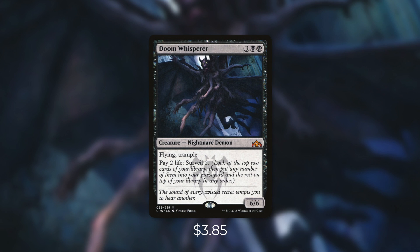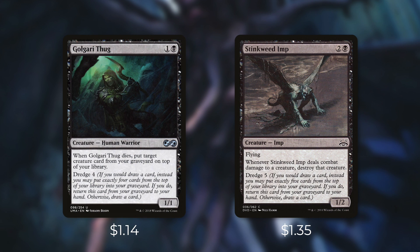Next up there's Doom Whisperer, which can be an absolute bomb in this deck. It has: pay two life, surveil two. So without paying any mana, we can just keep milling ourselves over and over again. This can be a great way to finish off our opponents if they're low — we can just keep paying two life to keep hitting more and more creatures and putting them into our graveyard. And finally we're running two dredge creatures with Golgari Thug and Stinkweed Imp. Golgari Thug has dredge four and Stinkweed Imp has dredge five. So dredge five means that if you would draw a card, instead you may put exactly five cards from the top of your library into your graveyard. If you do, return this card from your graveyard to your hand — otherwise draw a card. So essentially you're replacing a draw and milling yourself with one of these.